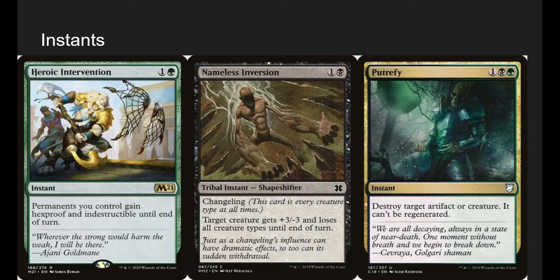Heroic Intervention: we're kind of a token deck and we don't want our entire board dying to have to completely reset. We're fine with individual creatures dying, but not the whole board. Giving our whole team hexproof and indestructibility against board wipes is pretty good.